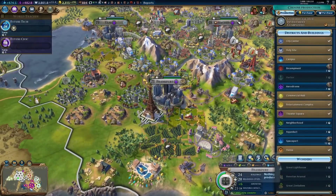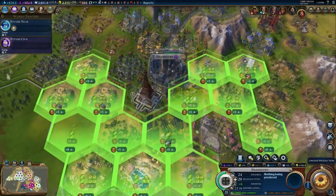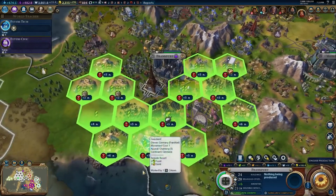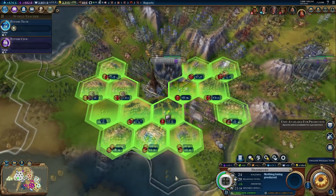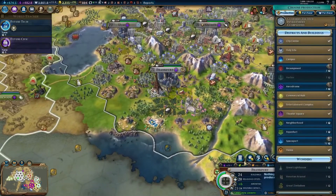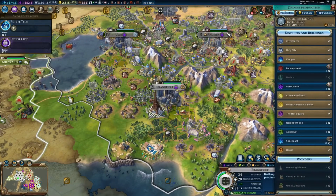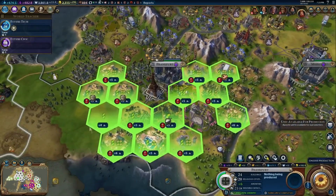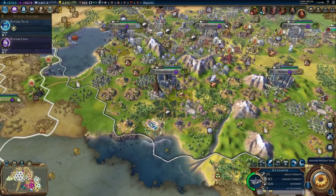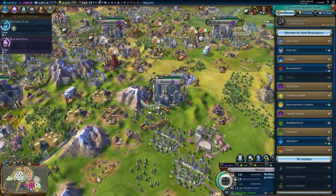Frankfurt, you're gonna need more housing pretty soon here. There aren't any more six spots available because we're working this tile. So I've got a four slot, and that's like the last location we can put something. And now everything is used up. Frankfurt will have a maximum population in the 30s.